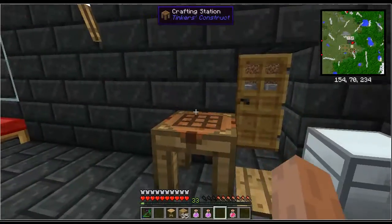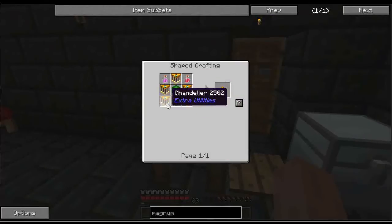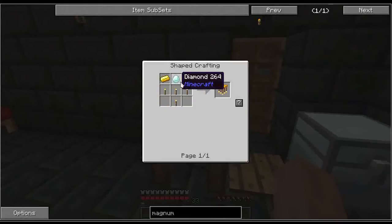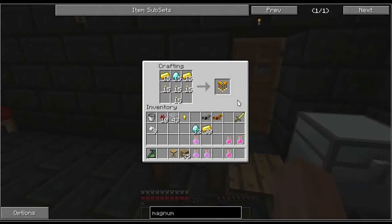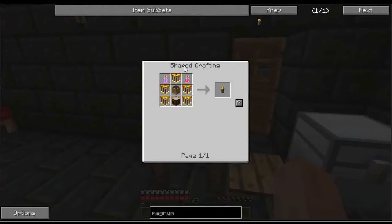A Magnum Torch is not cheap, but we can afford it now. It requires 5 Chandeliers, a Potion of Healing, and a Potion of Regeneration. A Chandelier requires a Diamond, 2 pieces of Gold, and some Torches — so that's 10 Gold and 5 Diamonds for the 5 Chandeliers. I had to spend some time in the Nether because we had to make potions. You need a Brewing Stand, which requires a Blaze Rod, and the potions require a Ghast Tear. I got one. It also requires a Glistering Melon to make the Potion of Healing. The recipe requires Instant Health 2 and Regeneration 2.